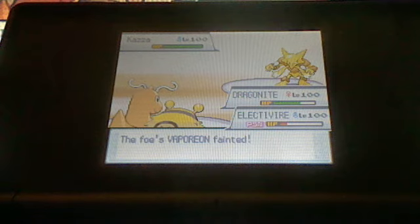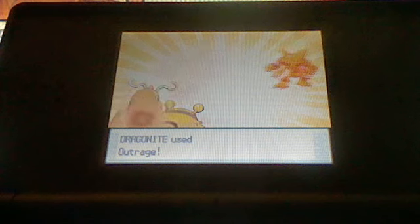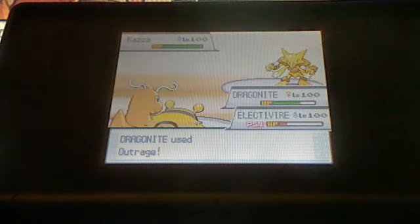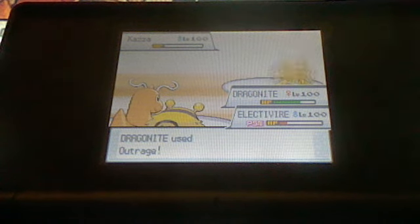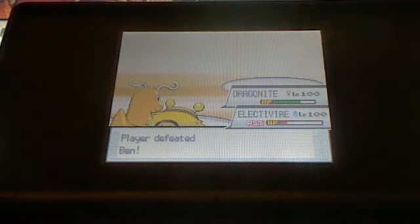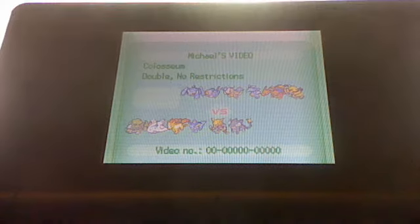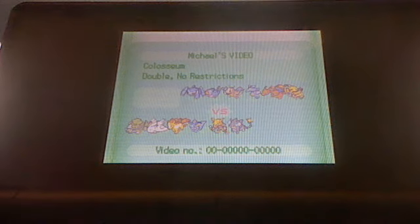I actually have two or three sweepers in one of my other teams. I use Outrage because Electivire is faster and could kill Vaporeon, then the only target left would be Alakazam — and as you know Alakazam doesn't have that good of defense. So his Alakazam is now through, and there you go, I just won my second consecutive Wi-Fi battle online. If you want to battle me the link will be in the description, search MTJ16 2010. Post your comments and subscribe, thank you.